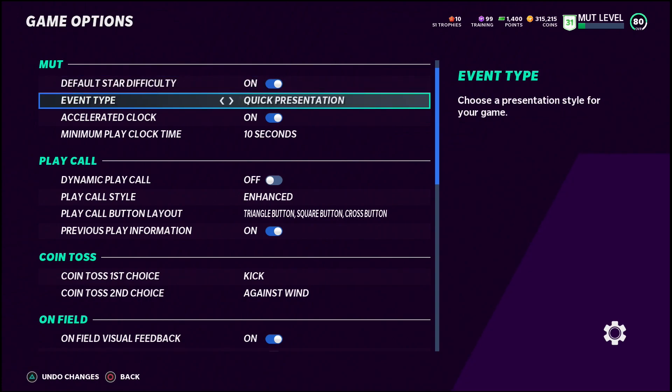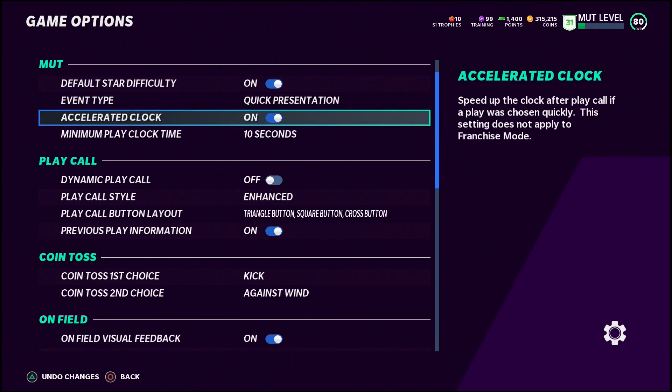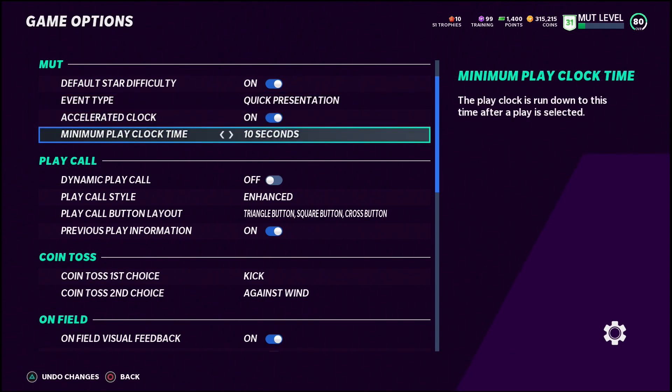Set it to quick presentation and not exposition — this is going to load up your solo challenges way faster. Also put it on accelerated clock and set it to 10 seconds, that way you're able to run out the clock much easier. Doing these four settings alone is going to make you way more coins and allow you to get through way more solo challenges much quicker.